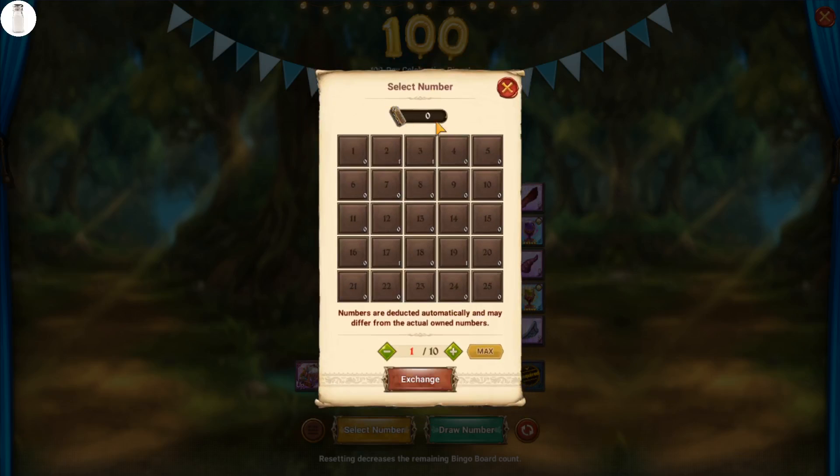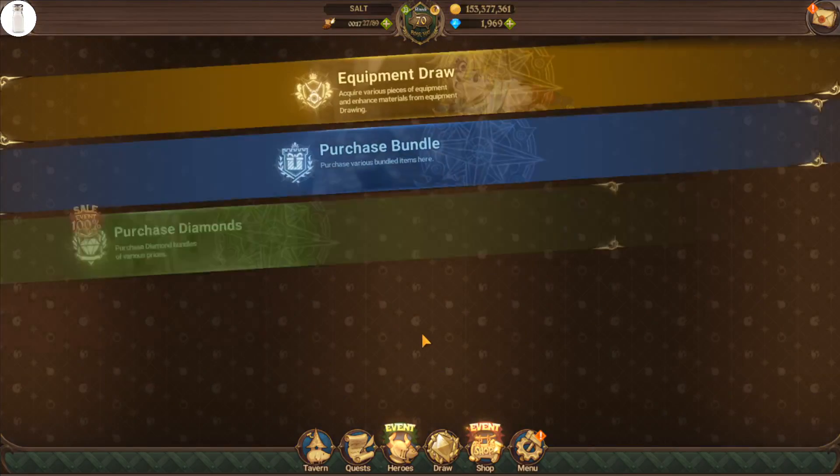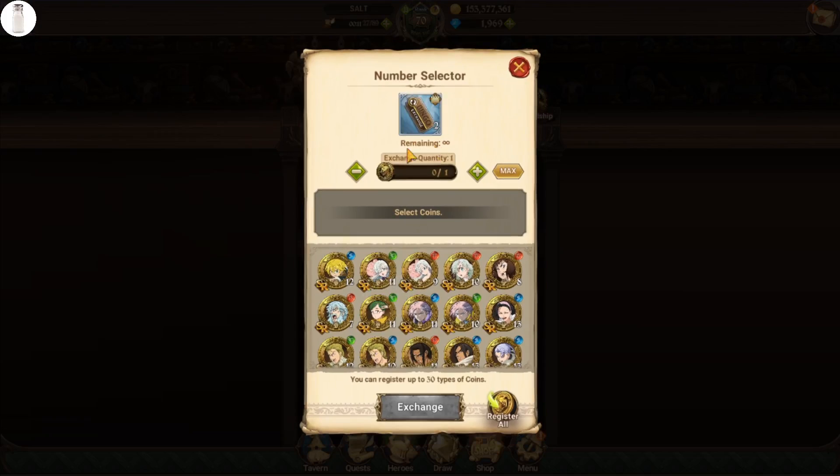What you would have to do is use these Bingo Number Selection Tickets. But don't use these until the end, when you know exactly which numbers you are lacking on the bingo board. You can acquire these tickets through the Coin Shop — go to the Coin Shop and find them under gold coins. You get two of them for every gold coin. Very importantly, don't buy these until the end when you know which numbers you're lacking — if you buy them early, you might get duplicates of numbers you just bought and it'll go to waste.